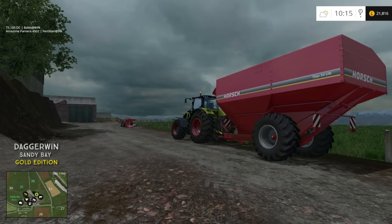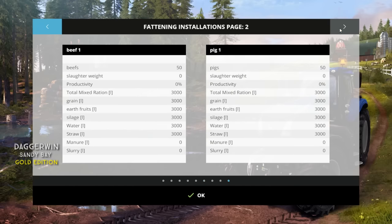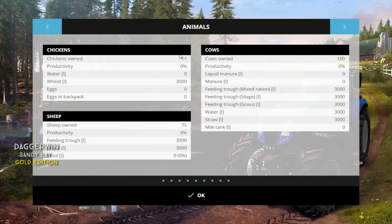In fact we did lose all of the information about the livestock and I've had to manually re-add it all, but it is back now. As you can see we've got 50 beef cows, 50 pigs, and then I've put 3,000 for everything else. The manure and slurry will make itself, and the chickens, cows and sheep we've got all that back as well.